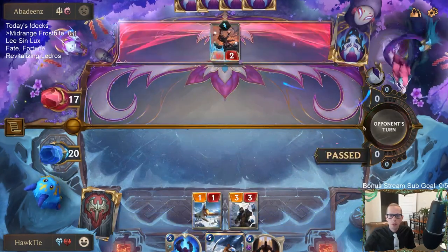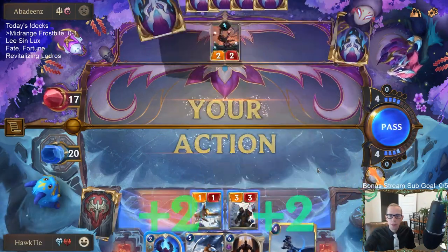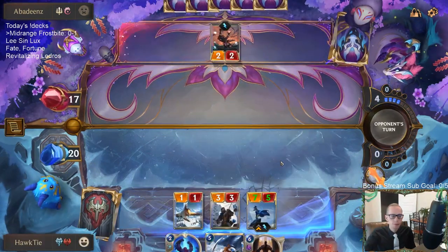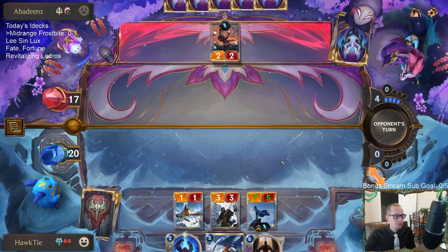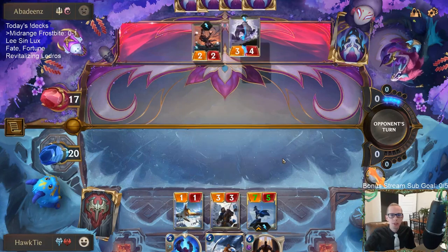My 1-drop and my Brittle Steel traded for their 1-drop in single combat. That wasn't a 2-for-1 because it did take out my Brittle Steel as well. Faster than my arrow? I think not. Hey Autofill, GG. Yeah, you had Fervor, Decimate, and Imperial Demolitionist.